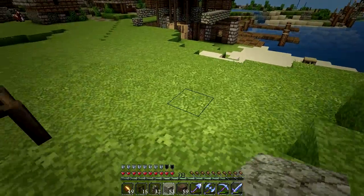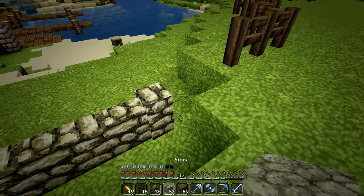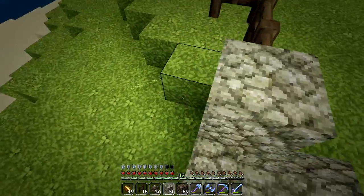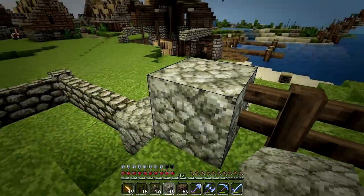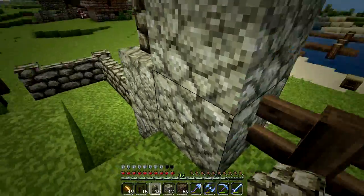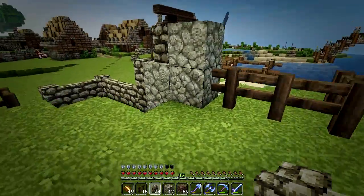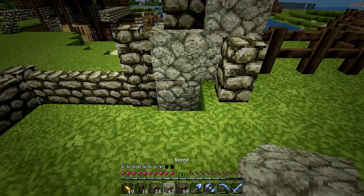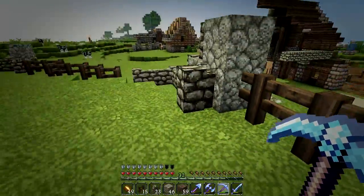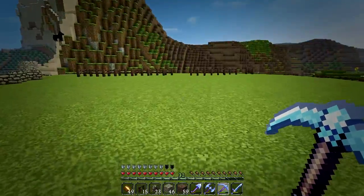Okay, we've got a big section here. Something like this — and that's got to go up one or else they're just going to be able to climb over it. They could probably jump up like that. I don't think they're going to, but maybe we just do something like that. It kind of looks like a mess, but it's not supposed to look pretty.